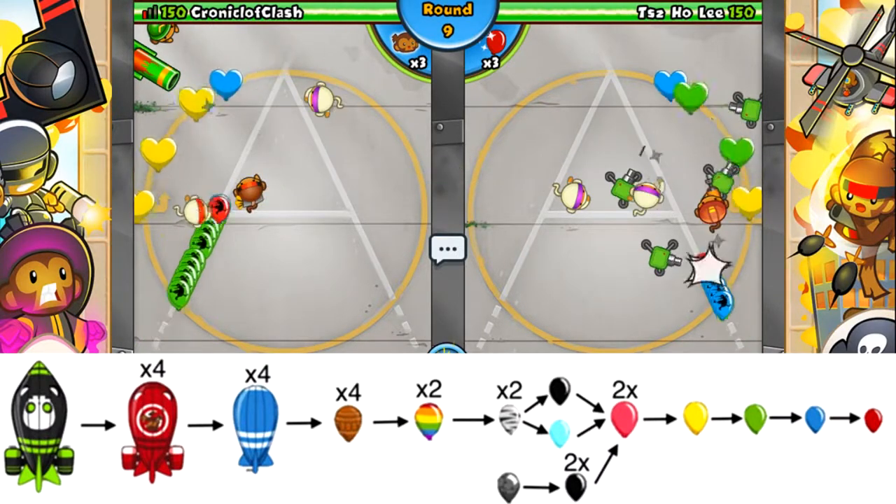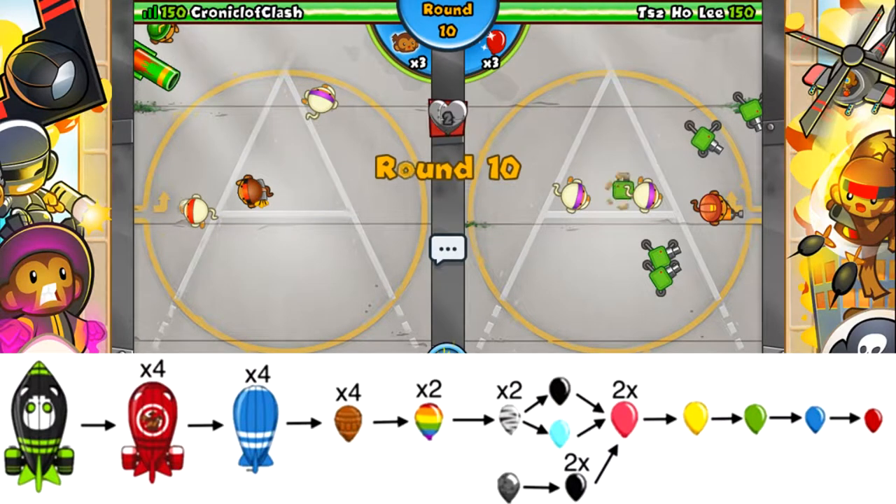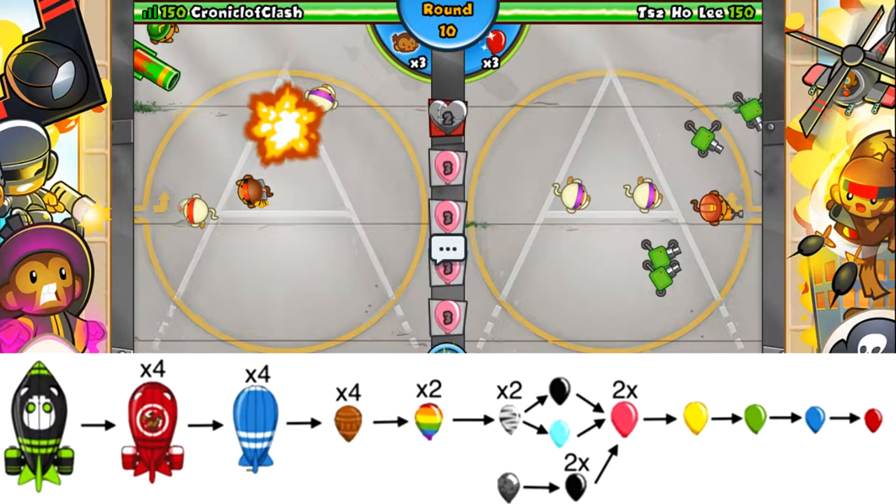The following Bloons are Zebras, Blacks and Whites, Pinks, Yellows, Greens, Blues, then finally Reds, which are the base of all Bloons, taking one hit to pop. The only other route is from Lead to Black to Pink, and so on down to Reds.